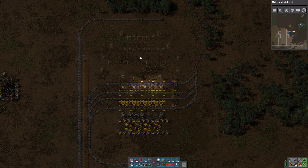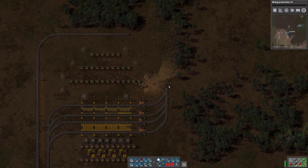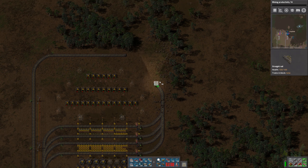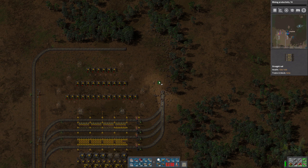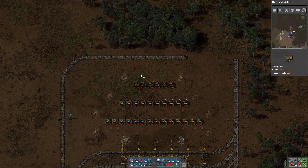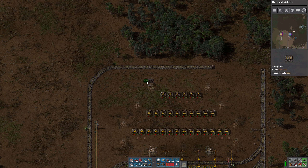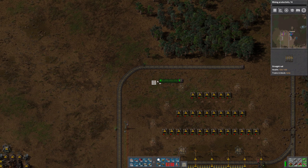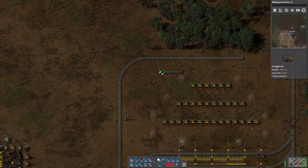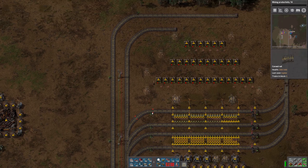Up here the stack inserters are going to be going in the opposite direction, loading into the train rather than taking from the train. When we scale up we'll have another one of these above this row of tracks, so all the material will come into the center and the production will be on either side. That is the basic layout. Now we just need to get the trains out of here, so I'll put a chain signal on each of those. I'm also going to add a passenger station, but that can be anywhere and I don't want to take a valuable production space with my passenger station.